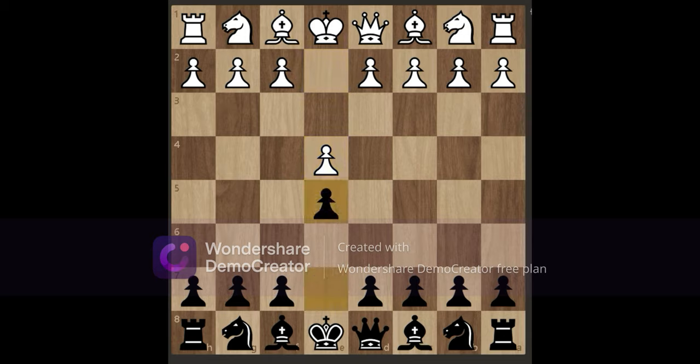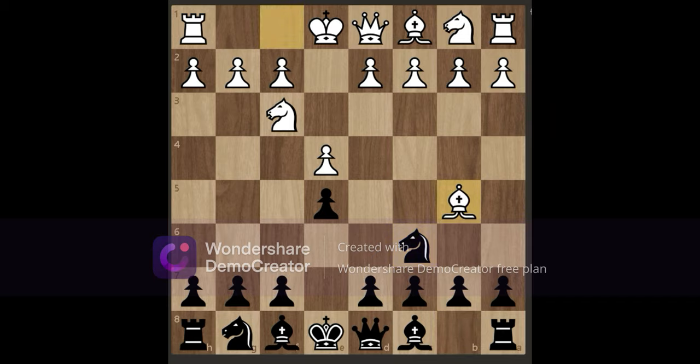First, white will play e4, you'll respond with e5, knight to f3, knight to c6. Now white plays bishop to b5, attacking our knight, so that after it captures, it can even capture a pawn. Then we play knight to f6.